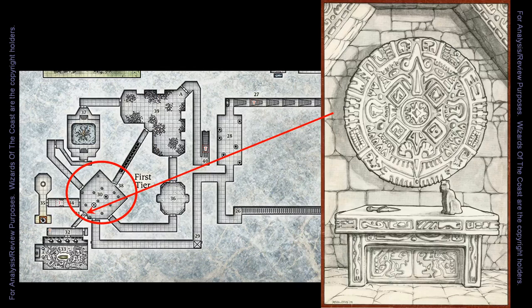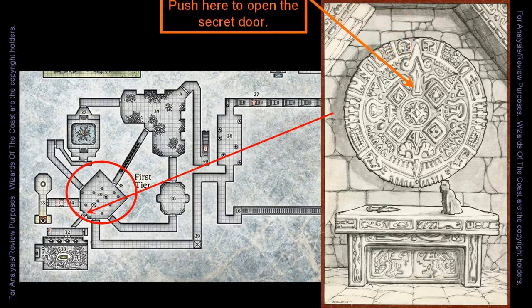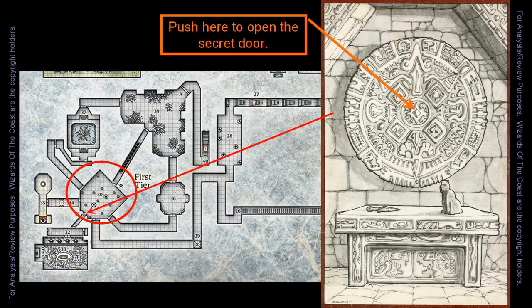The Great Wheel of Stone is actually a calendar carved from limestone. The calendar is mounted on the wall above a stone altar. On the altar rests a ceremonial dagger of flint and a jade statue of a cat. There is a secret door here that can be opened by pushing on the sun carving in the middle of the calendar.